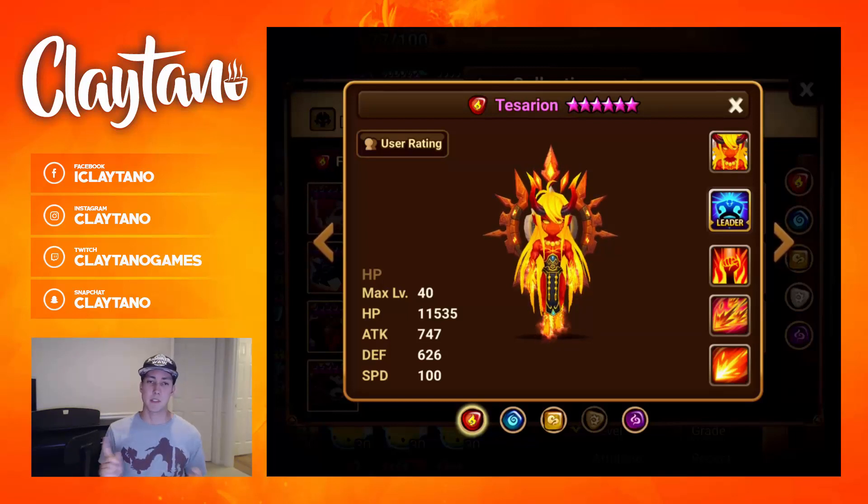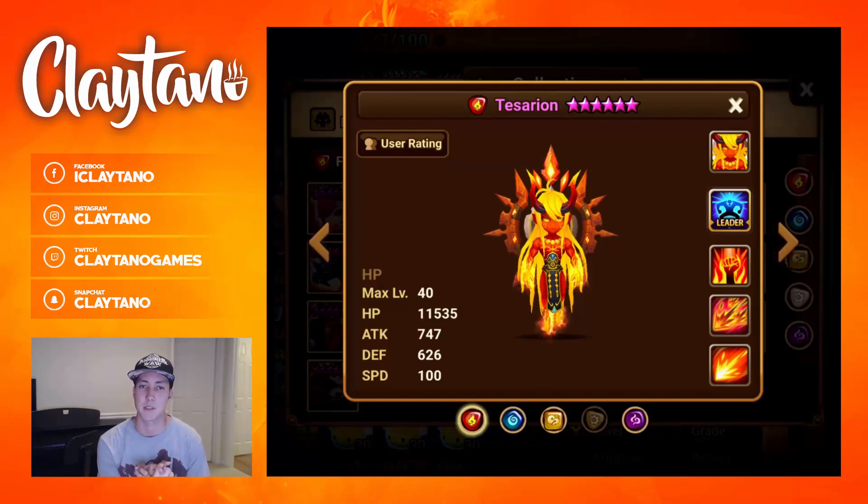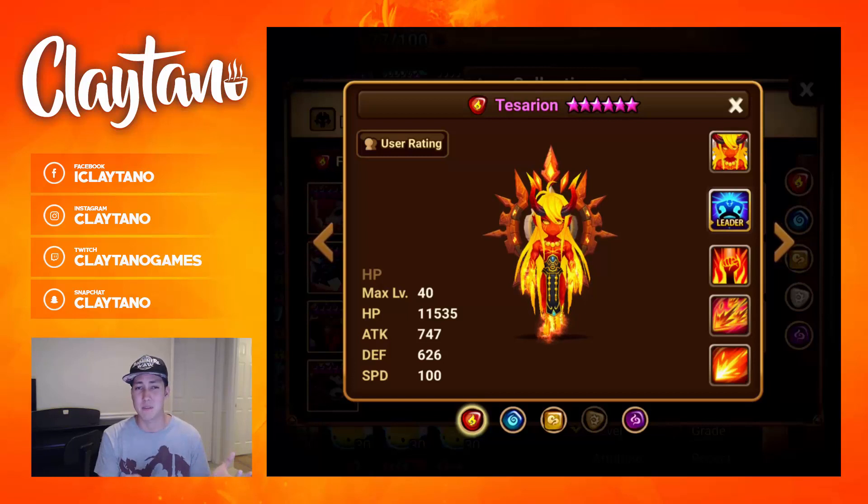For early game runes, he can be built two ways: Nuke or Tank. For Nuke, build him Swift or Fatal to increase attack power or speed so that the scaling off the first skill is heightened. The offset I would say is Blade — you could throw some Focus on there as well, but mostly Blade. Speed on slot two, crit rate or crit damage on slot four, and attack percent on slot six.